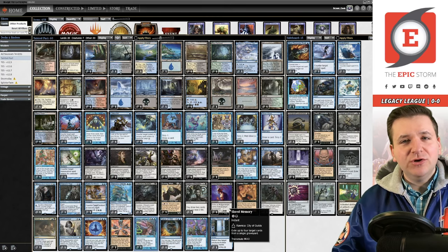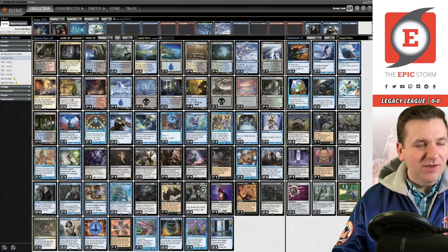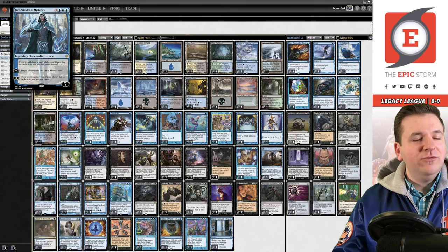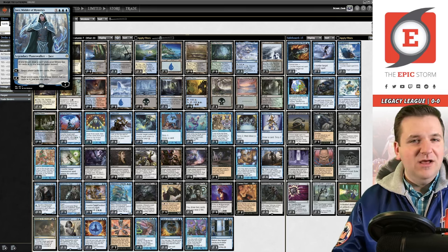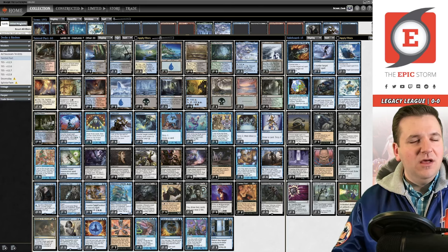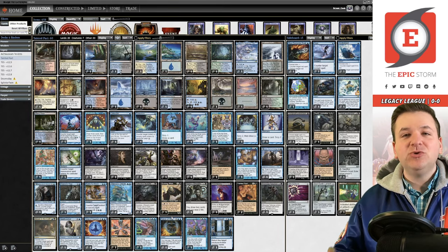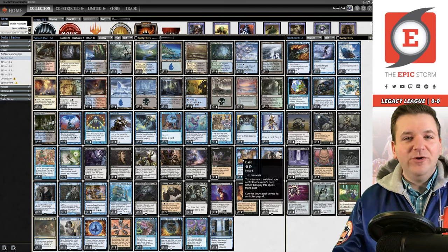In general we're always looking to win with Thassa's Oracle. We're not playing the four-mana Jace — Wielder of Memories — because a four-mana card that doesn't win on its own is a tough ask in Legacy. But the deck is all singletons, and there are a bunch of really sweet cards in here, which is the reason I wanted to play it today. When you're playing singletons you get to play some weird corner-case stuff.